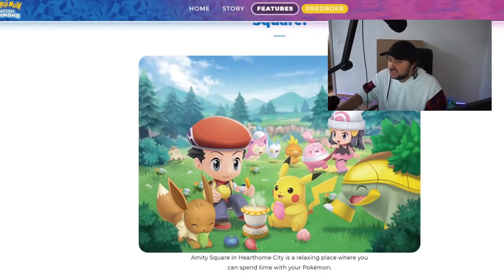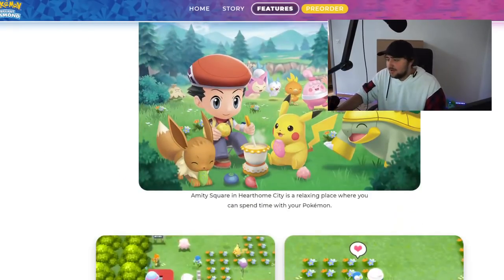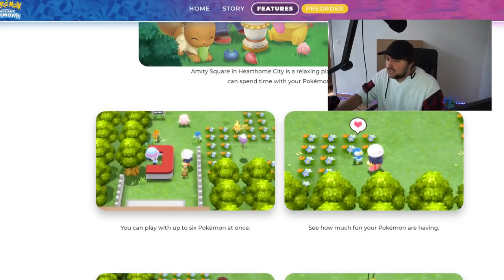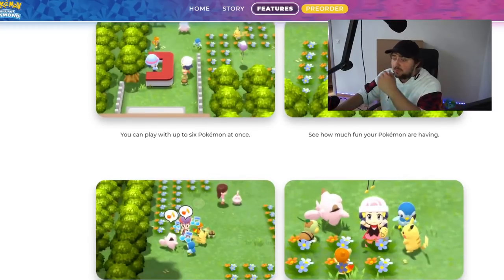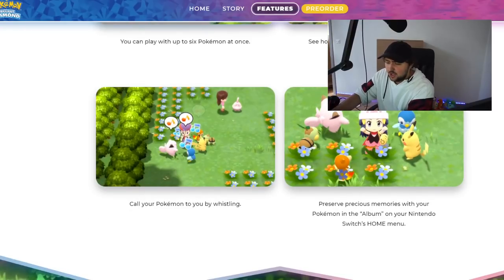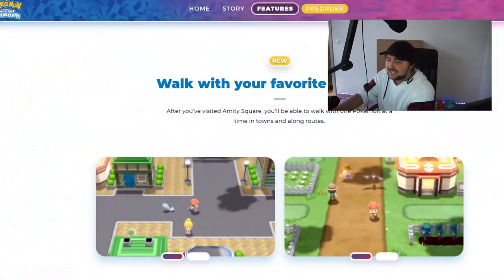Amity Square is confirmed in the game, which is amazing — it actually looks really cute. You can bring up to six pokemon. Amity Square is in Hearthome City — it's a relaxing place where you can spend time with your pokemon, play with up to six at once, see how much fun they're having, call your pokemon to you by whistling, and preserve precious memories with your pokemon in the album on your Nintendo Switch's home screen. That's cute!